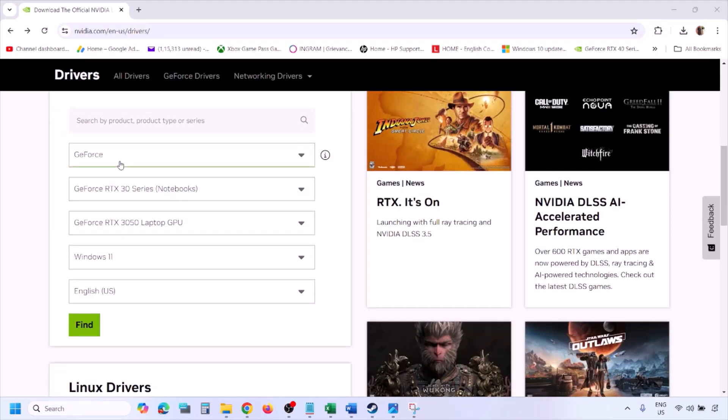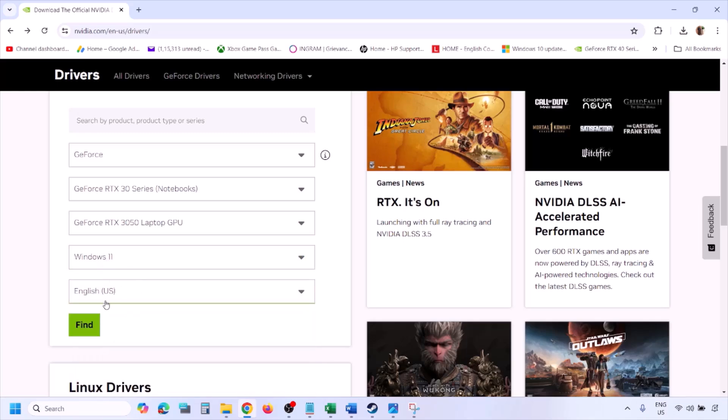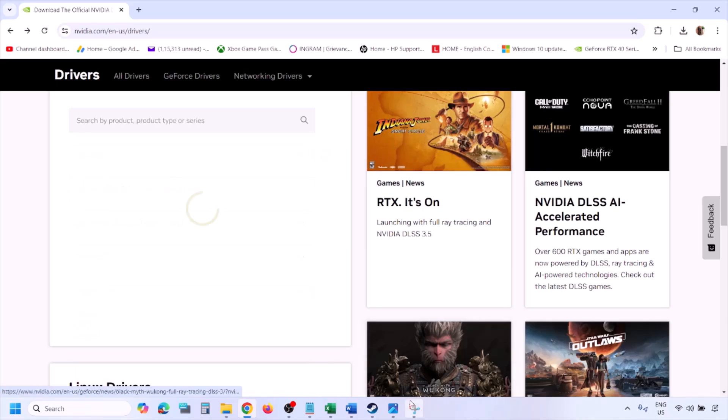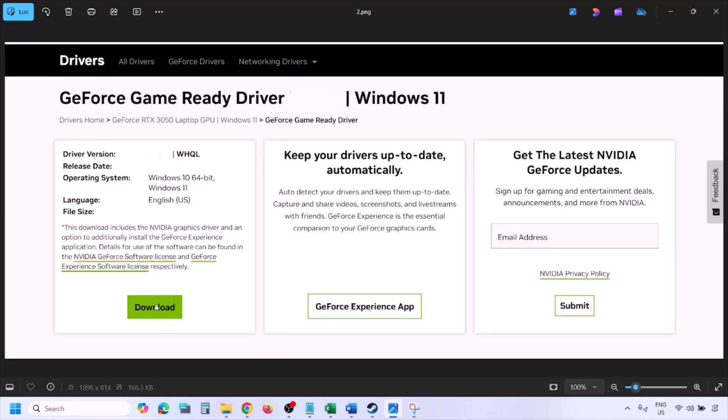To perform a clean installation, go to the Nvidia website, select your graphics card from the list, select the correct operating system (Windows 10 or Windows 11), and click Find. You will see the latest GeForce Game Ready Driver. Click View, then Download, and let the download complete.